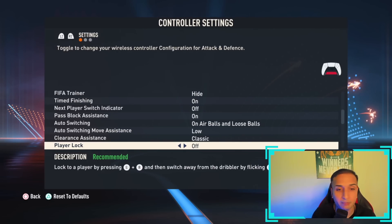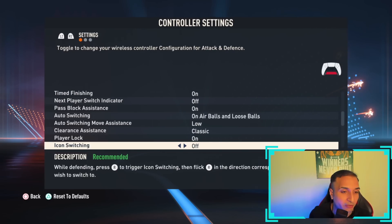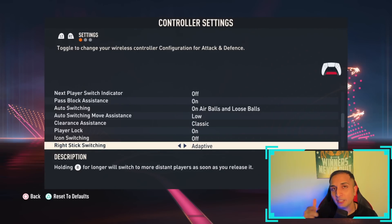Clearance assistant: classic is your best bet. Player lock has to be on — it's an advanced feature but you need to invest the time and learn it. Icon switching must be off; it's a pretty useless feature.